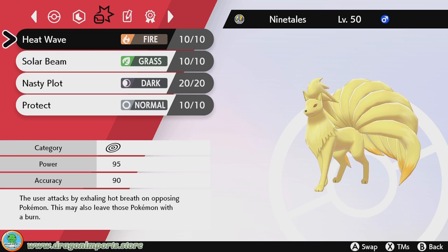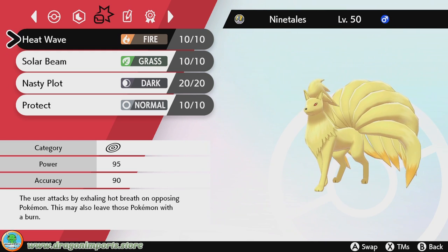I go for a pretty basic moveset. First turn, I'm going to use Nasty Plot — set up Drought, use Nasty Plot. Then, if I feel like there's a lot of pressure on Ninetales, I'll move over to Protect next turn. Heat Wave is a pretty good move in Doubles — this move will hit both of the opposing Doubles partners, and it's boosted by Nasty Plot and Sunny Day. It does not hit your partner Pokémon, only opposing foes, which is pretty cool.